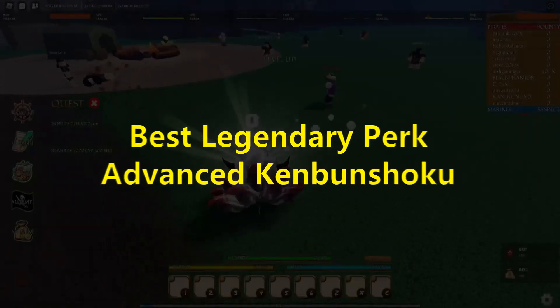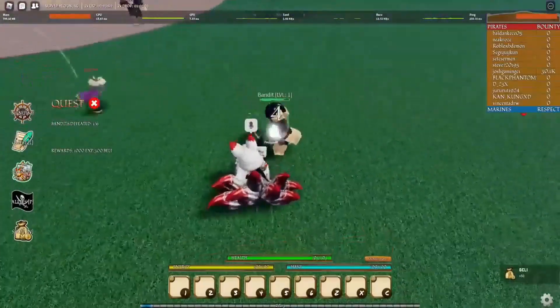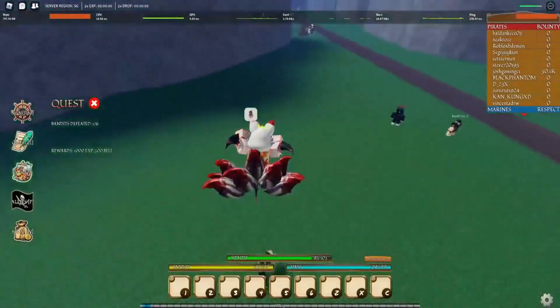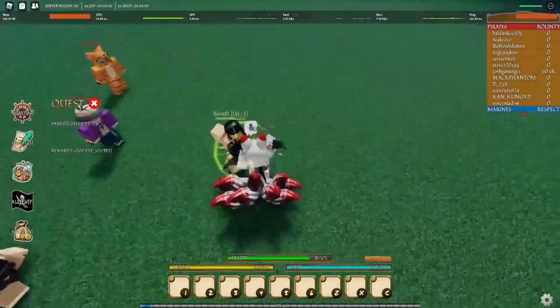Best Legendary Perk: Advanced Kenbanshoku. When you are finally at a point in your journey playing True Peace, you will realize that your fighting skills and ability to maintain your health points have become a lot better. But you may still run into the issue of haki cost, which is remedied by the Advanced Kenbanshoku perk.